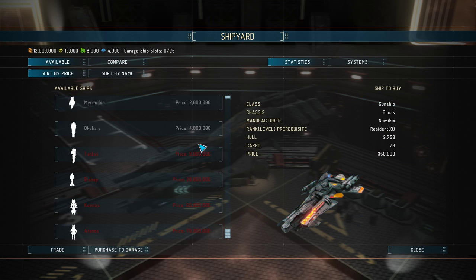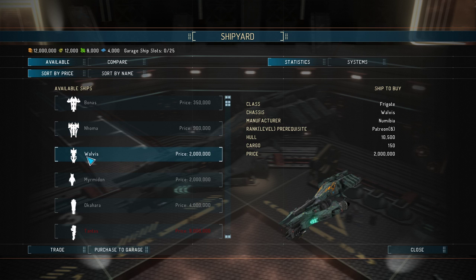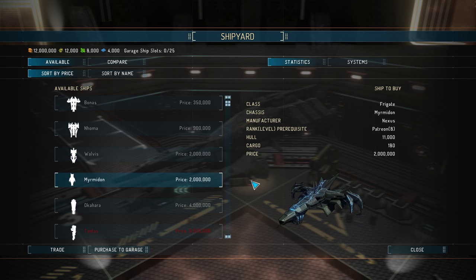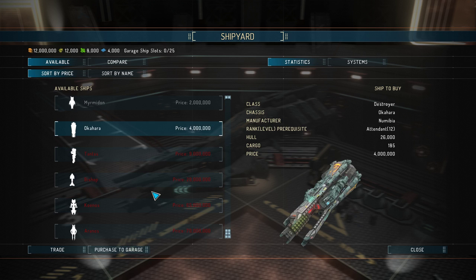Let's have a look at our ship and what we can buy. We've got the Bonas, which is the Gunship; the Nohoma, which is the Corvette; the Walavis, which is the Destroyer Frigate; the Myrmidon — wow, we've got two frigates. There's also the Nexus. We've got the Okahara, which is the Destroyer, which I can actually fly — so I may switch straight into that.